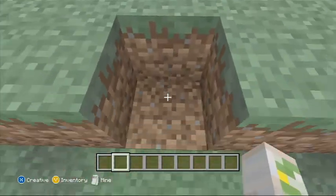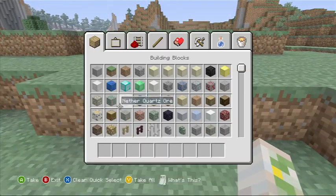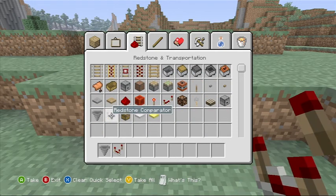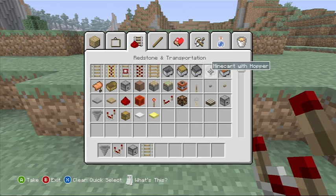What you need to do is have the following materials. You need one hopper, one comparator, and one dropper or dispenser — I'm choosing a dispenser. You also need one rail, one minecart with hopper, and one torch.